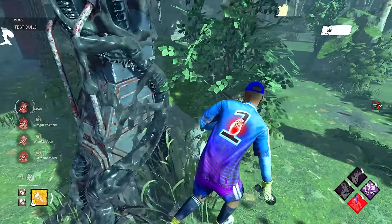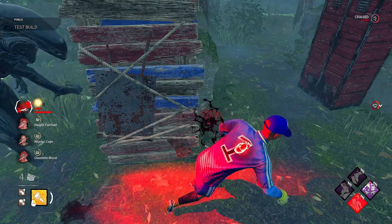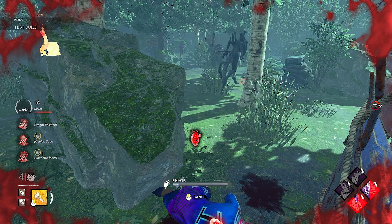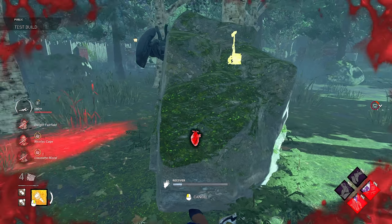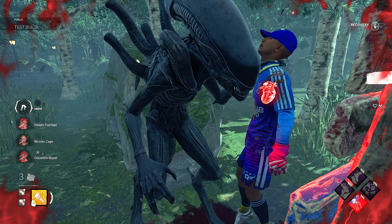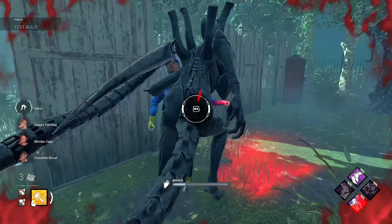We're going to wrap around here to the pallet — we should make this. He went back in his power. It knocked him out again, but we're dead, I think. How has that hit me? Well, I'm dead. That is a good chase, a very very good chase. We've got another gen done with the Quick Gambit. It was quite a short chase, but that 5% bonus on every person working on gen coming in very, very handy.